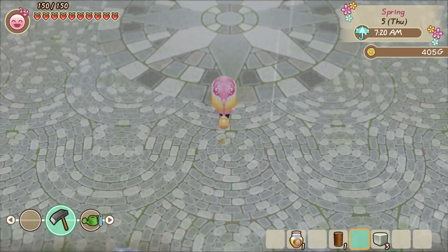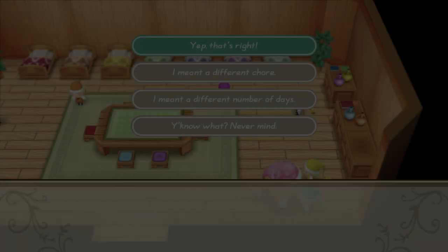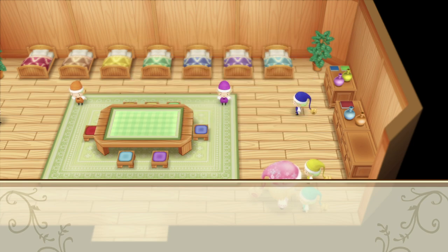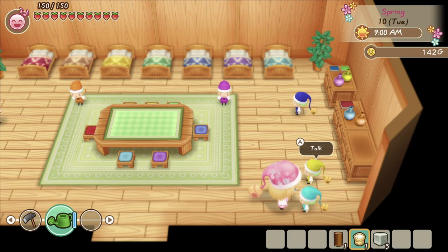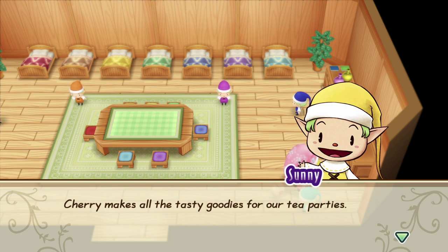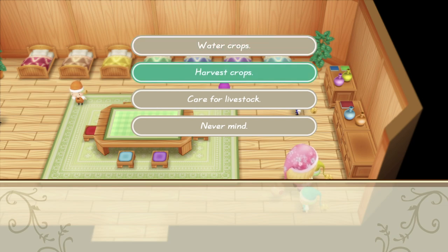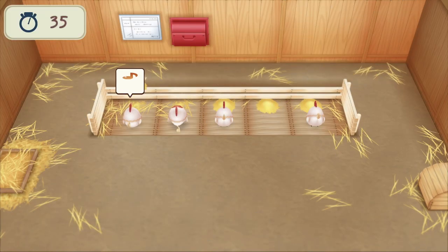Some important notes: number one, if there's really bad weather, the sprite isn't going to come to work for you that day. Number two, sprites are going to start increasing their experience with whatever task you have them doing, and this is where the experience points are going to thrive the most. Another way to build up that experience is by utilizing the play option with the sprite while they're in their hut — they will gain a bit of experience there too.